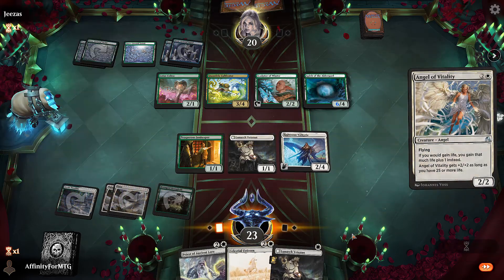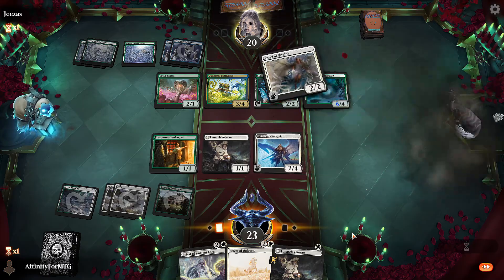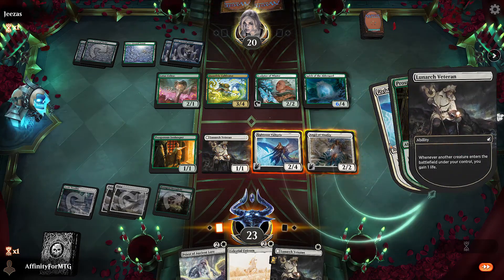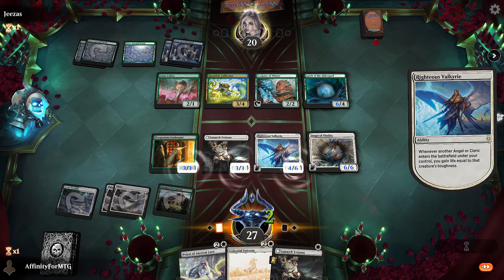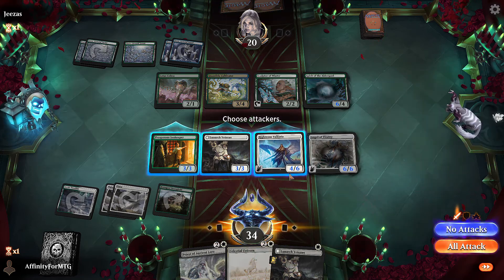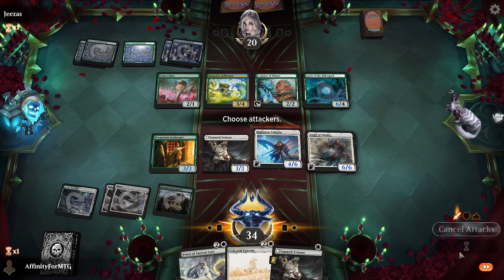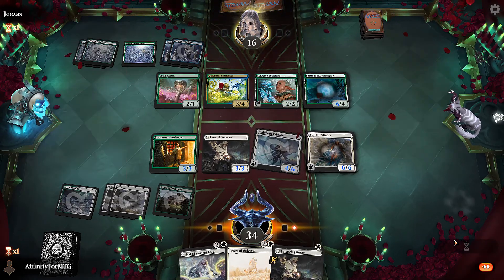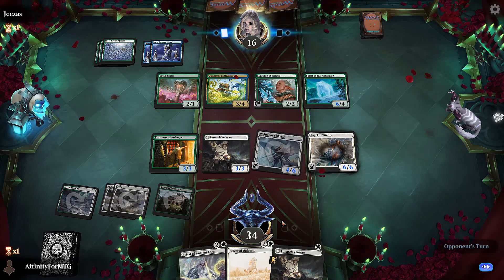We'll gain more than four because of Righteous Valkyrie's buff — we play this, we gain two, four... we get a bunch. We go to 34. We'll attack for four flying — they don't have reach. They hit us for six, we go to 28, which is fine.